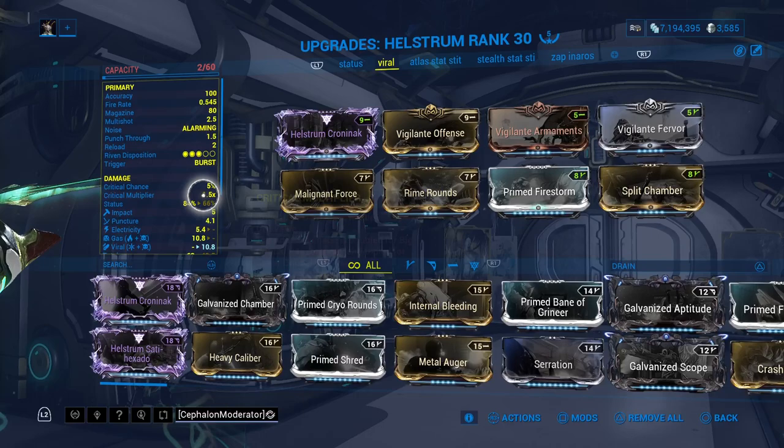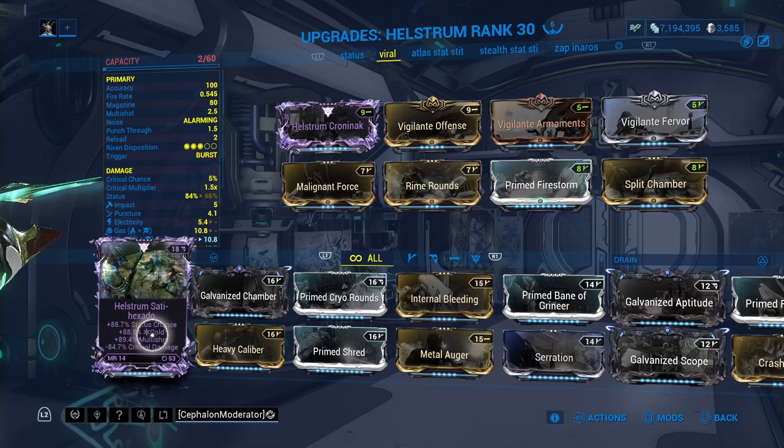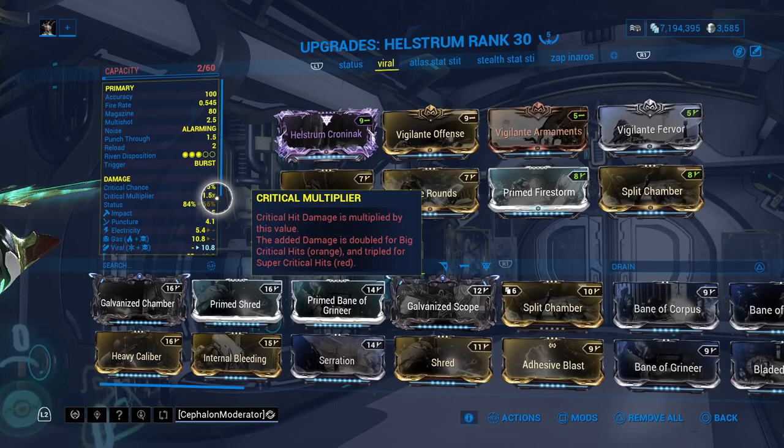I have three rivens for the Hellstrom — two are pretty close to god rolls. This one has minus crit damage, which is actually not bad because you're never going to hit the crit threshold, so crit damage is a wasted stat — it's basically a harmless negative. It's got Status, Cold, and Multi-shot, so it can replace a mod slot. If your riven can't replace a mod in any way, more often than not it's not a good riven. This one has Fire Rate and Projectile Speed — the biggest hampering factors of this weapon.